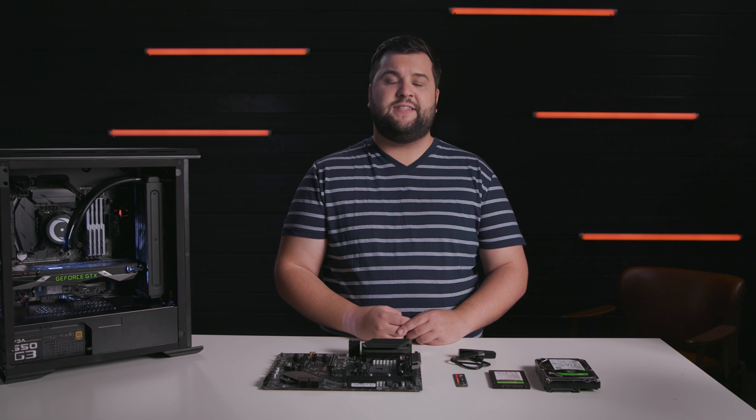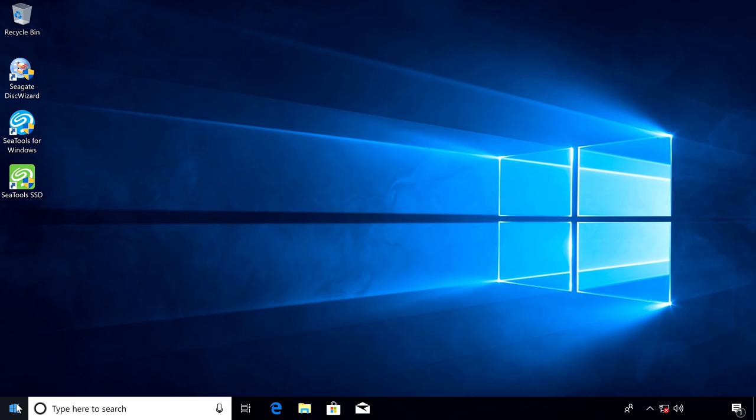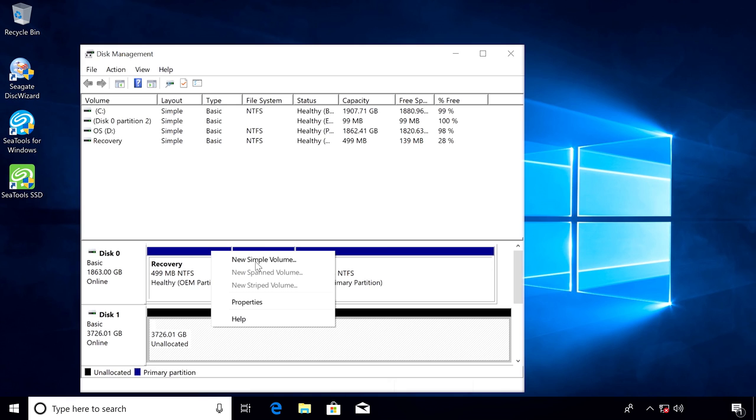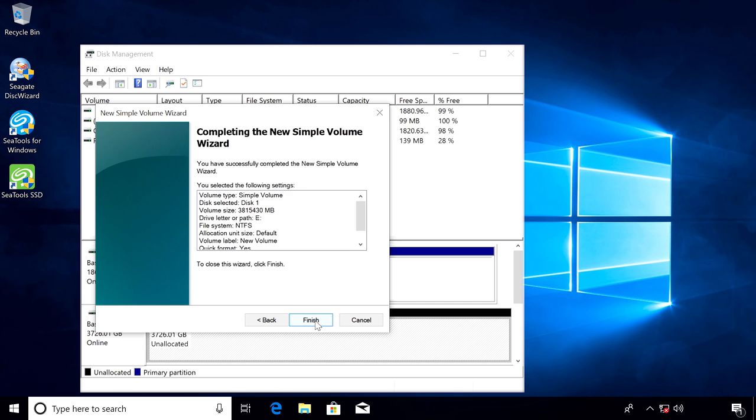Once Windows completes its install, your SSD will be set as the primary drive, but we still need to get the secondary hard drive formatted. To do that, right-click the Windows Start button and access the Disk Management Utility. The hard drive will show up as unallocated space. Right-click and choose New Simple Volume, then proceed through the formatting prompts, choosing your drive labels and settings.